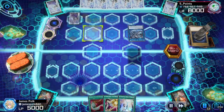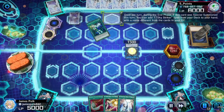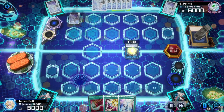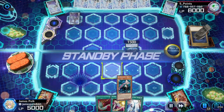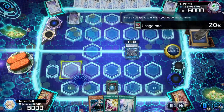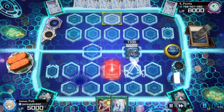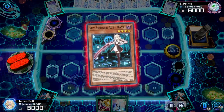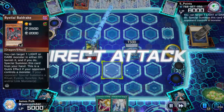Hayate into Shizuku. Shizuku getting Engage. Top deck Ghost Bell — the Ray. Hayate activates Feather Duster, hits Widow Anchor. Normal the Ray of my own, Ray into Hayate, direct attack.